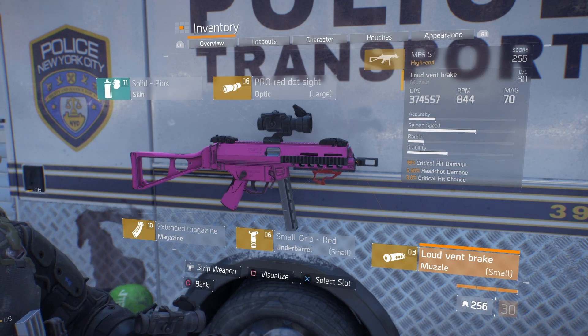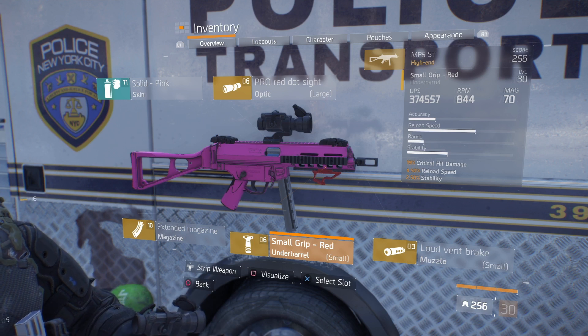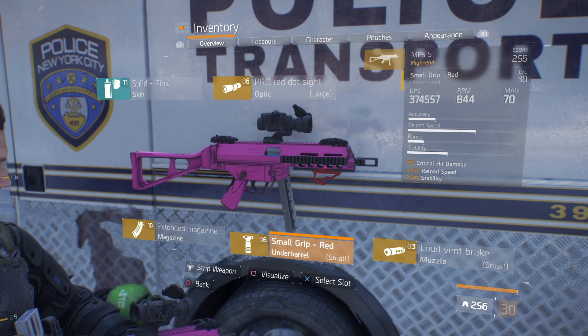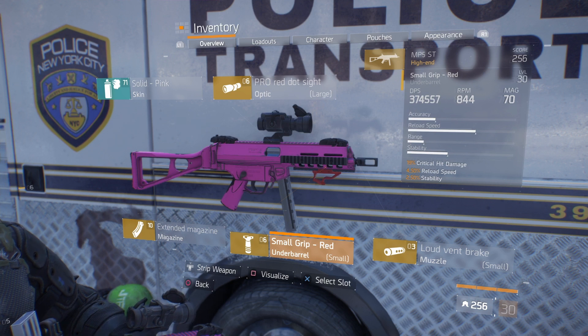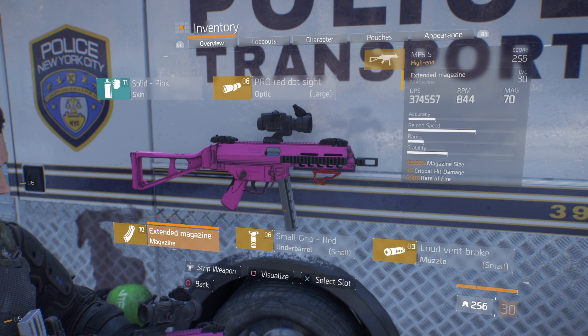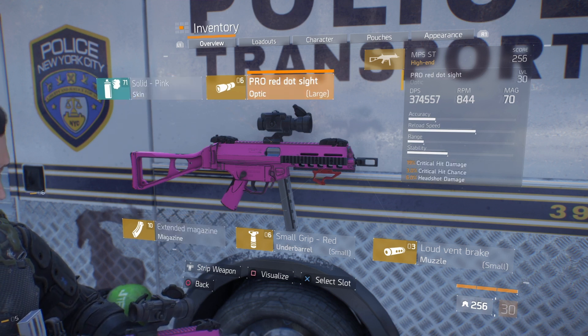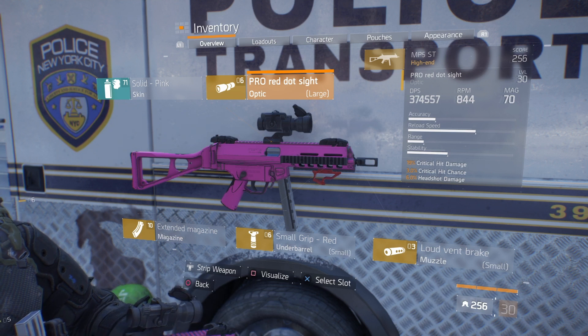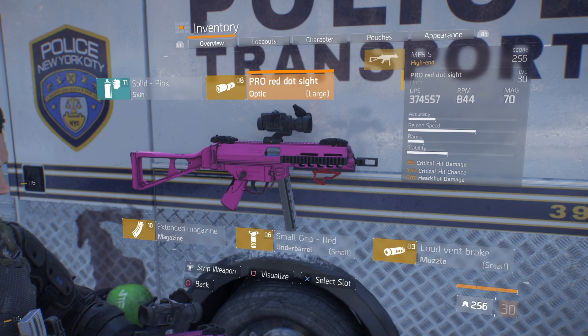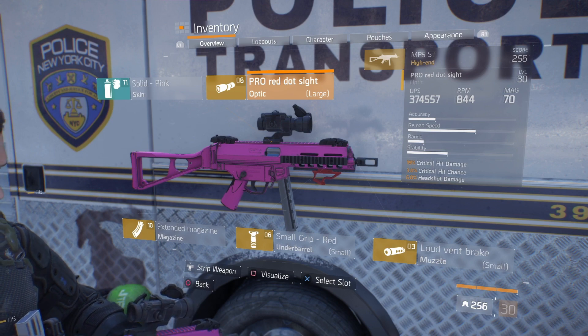On the small grip I'm using 19% crit hit damage, two and a half percent reload speed, and two and a half percent stability. The magazine I'm running is 120, with 0.5% magazine size, 4% crit hit damage, and 5.5% rate of fire. The red dot sight I'm running has 19% crit hit damage, 3% crit hit chance, and 6% headshot damage.